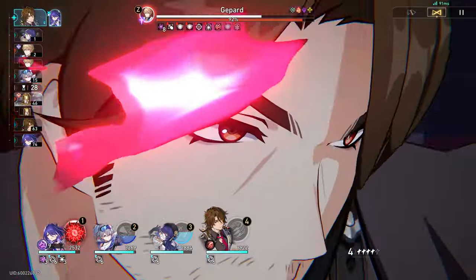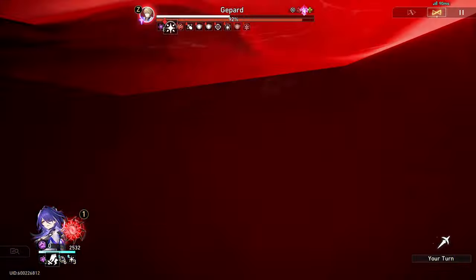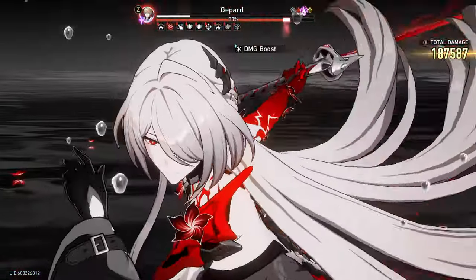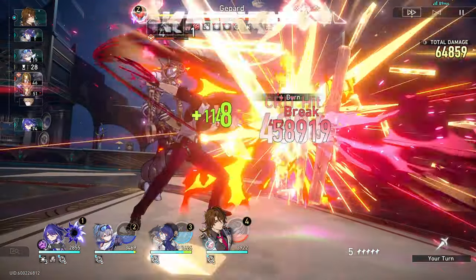Do I really like this character? Honestly, this should be the only thing to consider when pulling for a character, regardless of whether or not they're good for your account — waifu/husbando over meta, as they say. And if you want a light cone to make that character even better, then yeah, go for it.